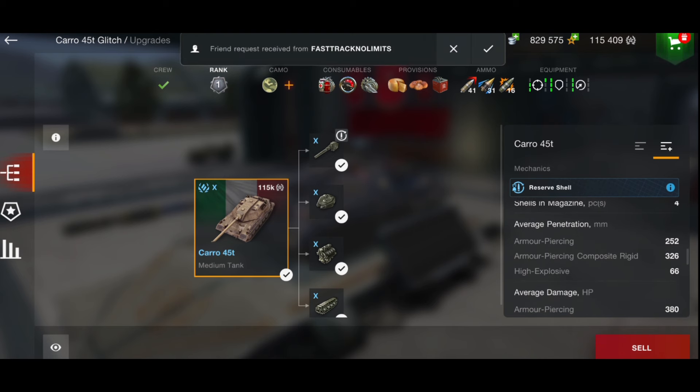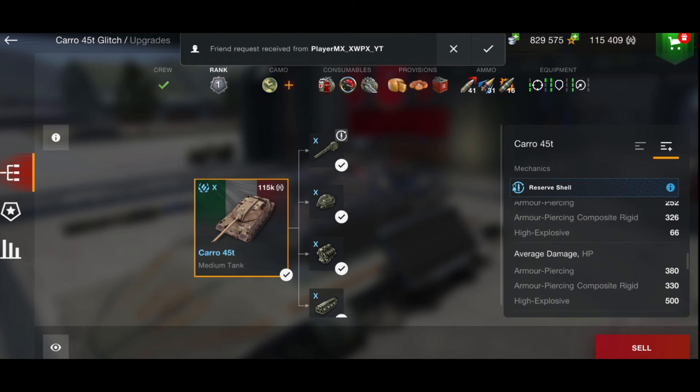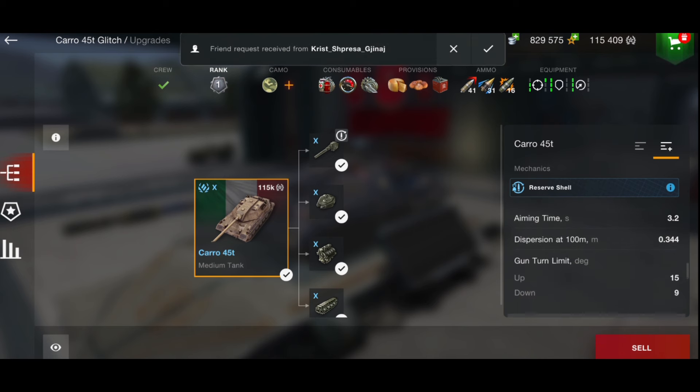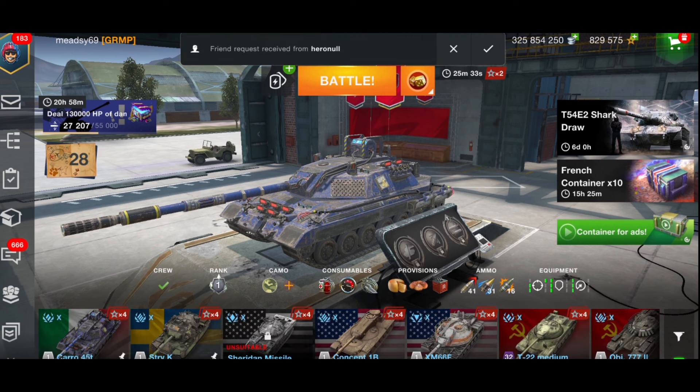Penetration is 252 on AP, 326 on APCR, 66 on HE. You have a 380 alpha gun, 330 on APCR and 500 on HE. Aim time is average at 3.2 seconds, gun dispersion not great at 0.344. You have 9 degrees of gun depression with a top speed of 53 km/h.